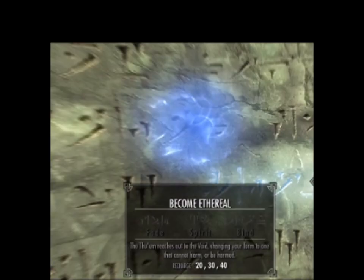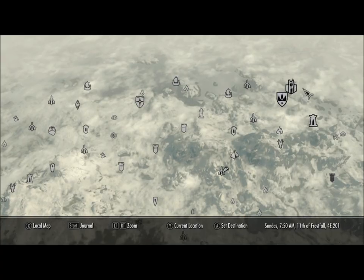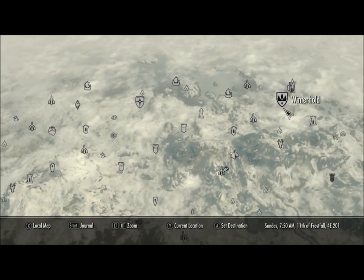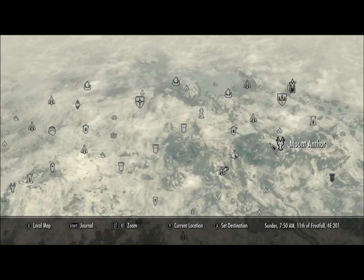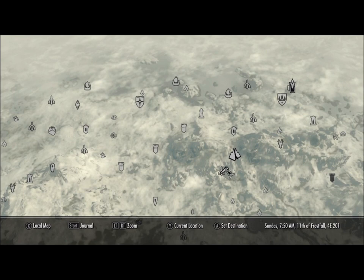What's up guys? So this is another dragon shout guide and there's only one of them that requires you to be so far, and it's for the main quest. We're gonna start from Winterhold and if you work your way down, you'll see where we're gonna be going. It's right below Wayward Pass.